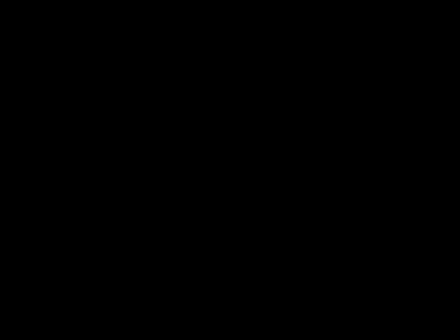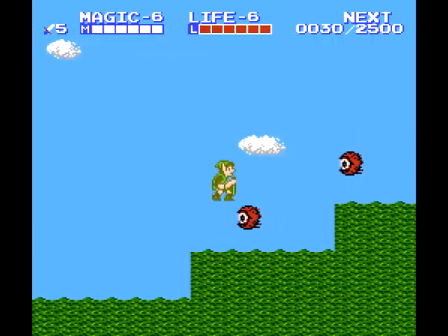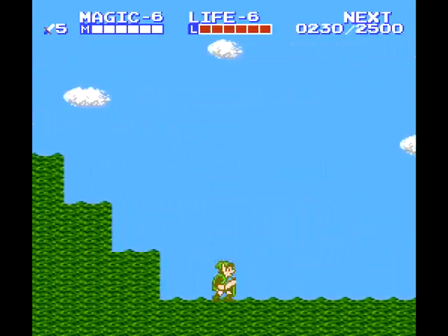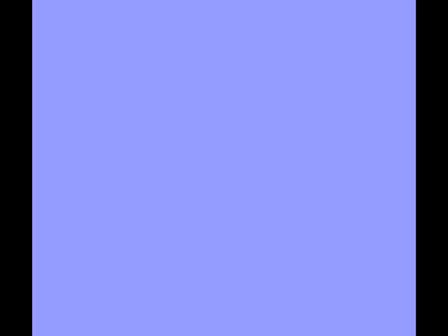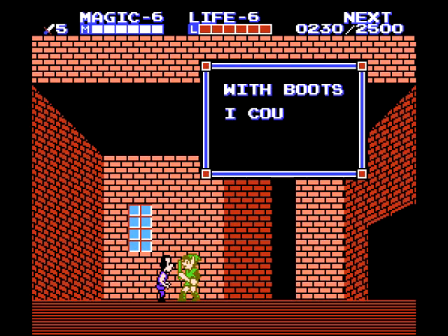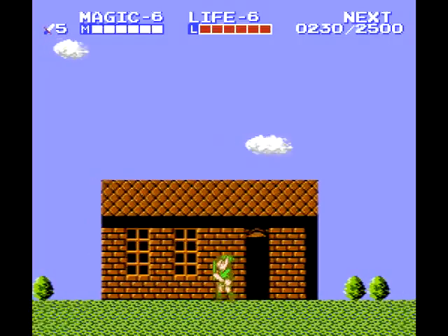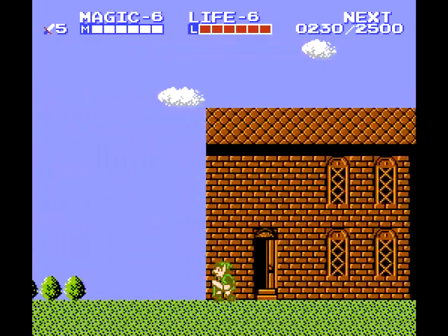We make it to Eastern Hyrule and arrive in Nabooru. Let's take a look around and see if anyone has some more information about the other palaces and such. What kind of boots? Jesus boots? Well, let's find out. Apparently you get boots in this game that let you walk on water. Why we would need that when we have a raft, I don't know.